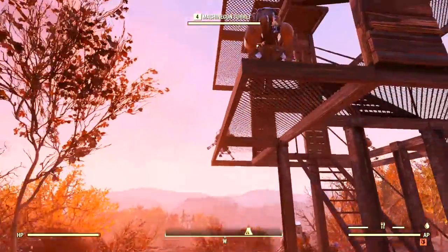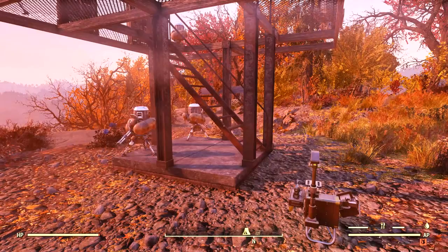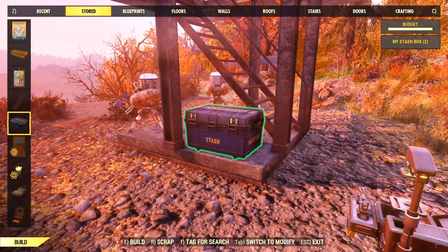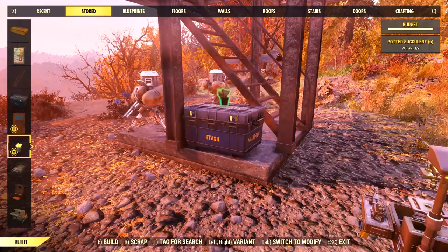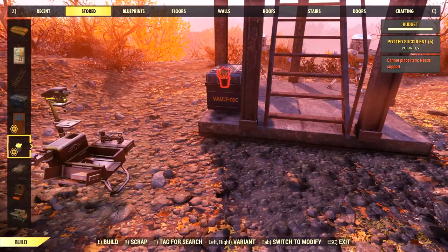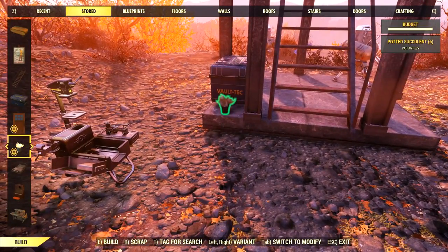Down here at the bottom, one little thing I'd like to add is a stash box - this is just a nice little offering to players who come through so they can stash their stuff. I've got these little succulents too, which add to my budget but help people know that this is a nice place and not to be messed with. A little psychological thing.